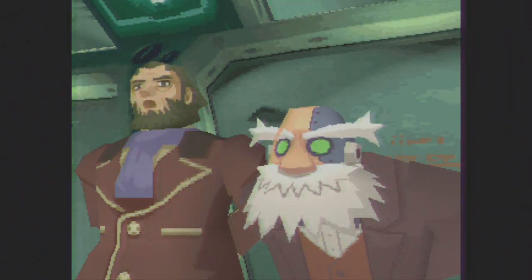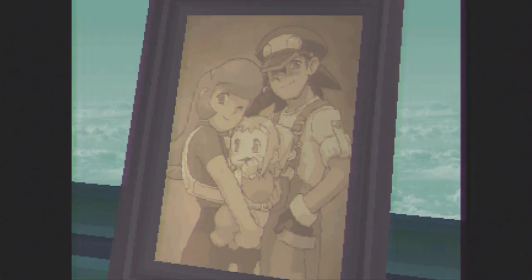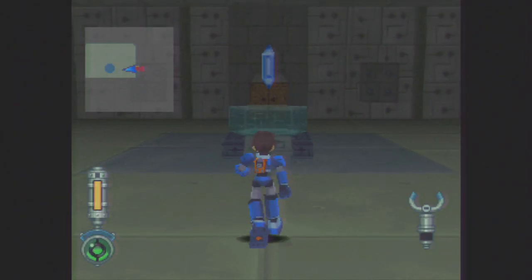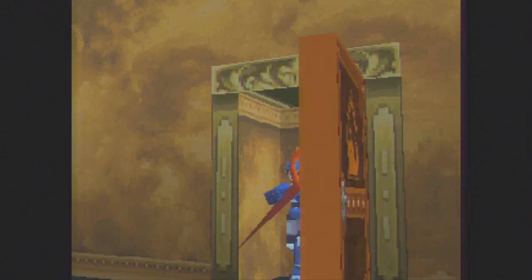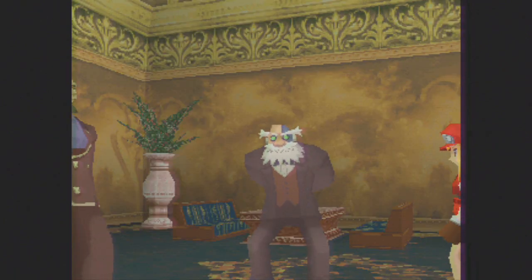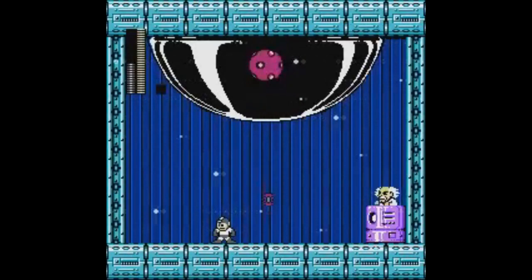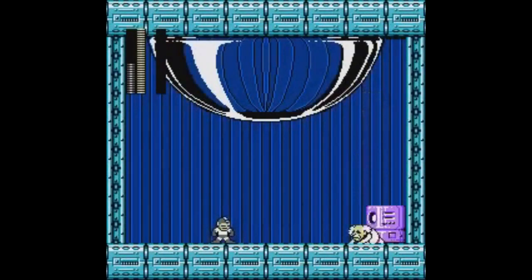Mega Man Legends 2 takes place one year after the events of the original and has you playing as Mega Man Fulnut on his search for answers involving the disappearance of Roll's parents and the series of the Illumin Mother Lode — a treasure of untold riches — all the while helping an ancient group of people known only as the Ancients recover four hidden keys to unlock said treasure. If all this sounds a bit more complicated than most Mega Man games, it's because it is.